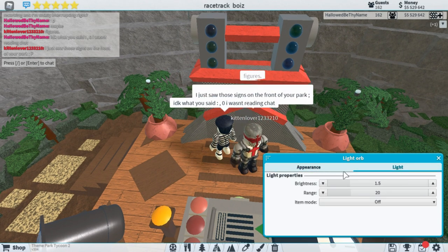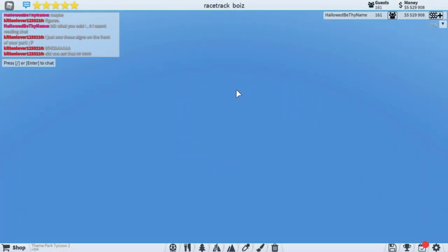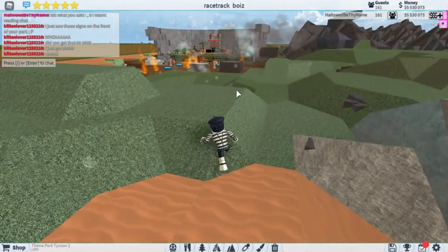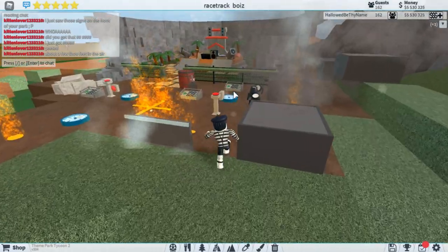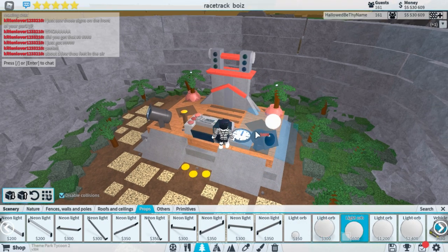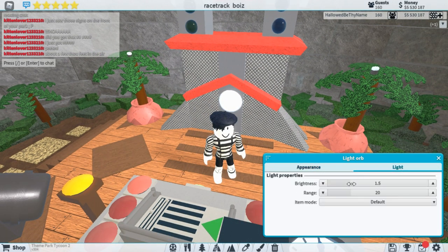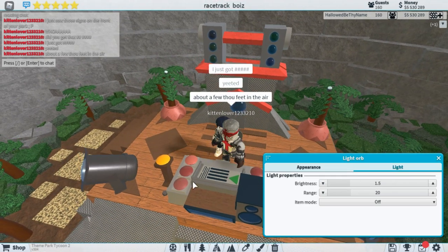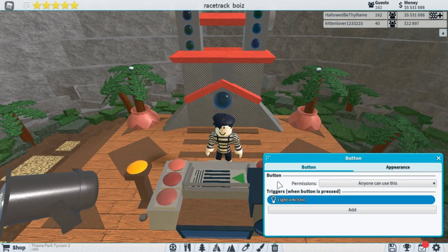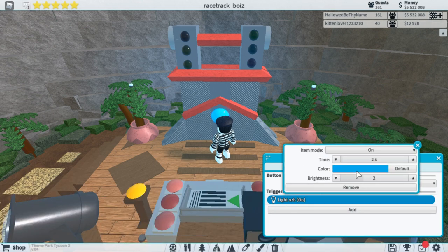So lights are really weird. The color of the light isn't actually going to dictate what the light looks like for some reason — the actual button will. Which leads me to another thing you can actually do: you can actually change the colors of lights with buttons. I should probably show you guys how to do that. I am going to make a light here, I'll have it off, and I'm going to connect it to this button. I'm going to hit add. And you see here — for some reason it's automatically blue. It was set to white, but it's automatically blue for some reason. So you're going to want to change it unless you want the blue.